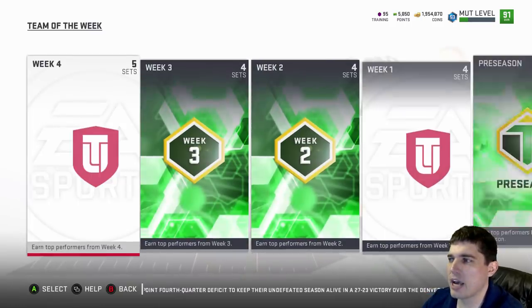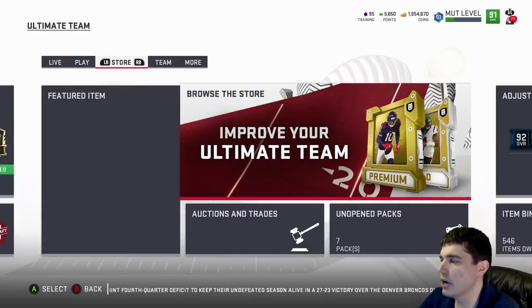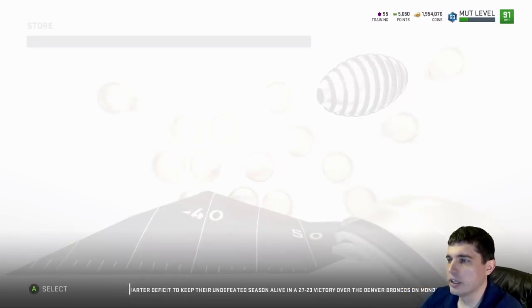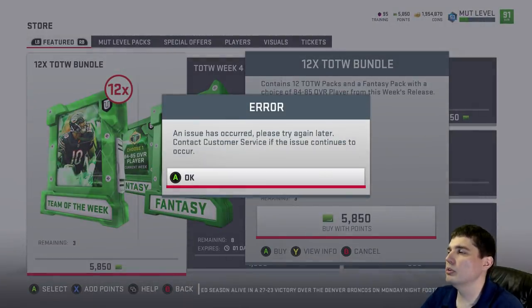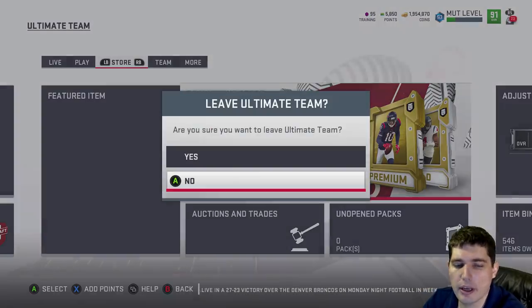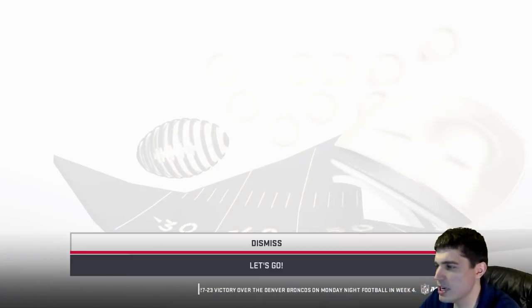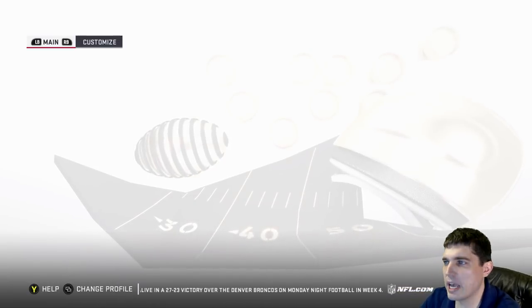We'll look for Geno after we pull our packs — see if we can complete him, because that would kind of complete my life. Let's pull these packs. Good luck to us, let's pull some fire. Come on! I gotta get into MUT and get going. About eight minutes in already. Let's load up — try and pull them fast for you guys.